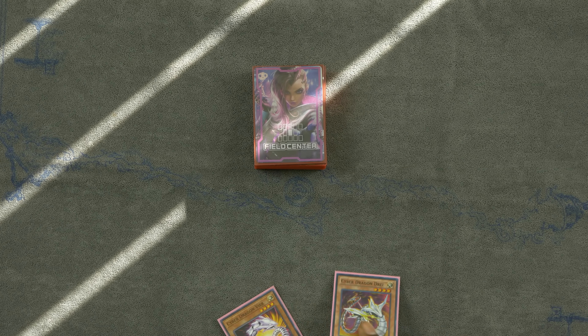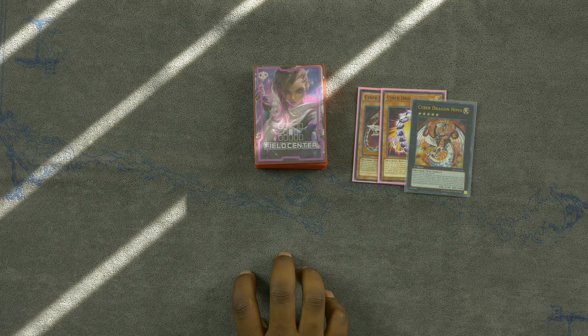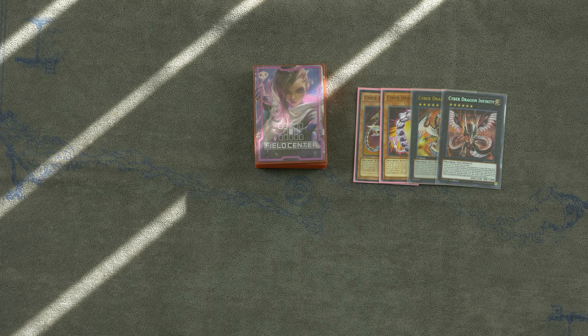The combos on this deck are quite simple. The first combo uses Cyber Dragon Vire and Cyber Dragon Drei. Normal summon your Cyber Dragon Drei as Chain Link 1, then activate Vire as Chain Link 2 to special summon it to your side of the field. Because Drei was Chain Link 1, when it resolves both monsters become level 5. Use both for an Exceed Summon into Cyber Dragon Nova, then use Nova's effect to special summon a Cyber Dragon to your side of the field. From there, make Cyber Dragon Infinity — a free Infinity off two cards and you still have other cards to operate with.